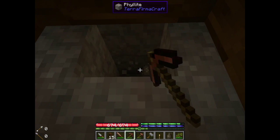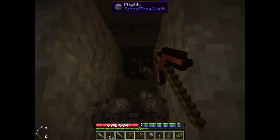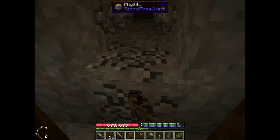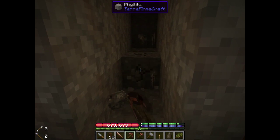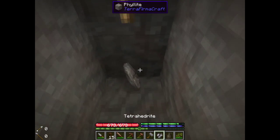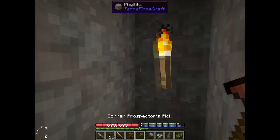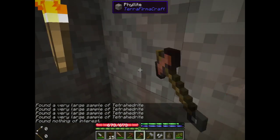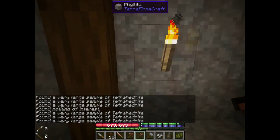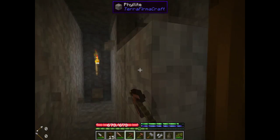Now let's dig forward this way and find out if we are chomping on the right area, or if we need to adjust fire. I just got some tetrahedrite! Any more around here? How close are we? Oh yeah, we are swimming in it here. Now we just have to figure out if it's up, if it's down, if we can find the actual vein itself — because we already got one piece.